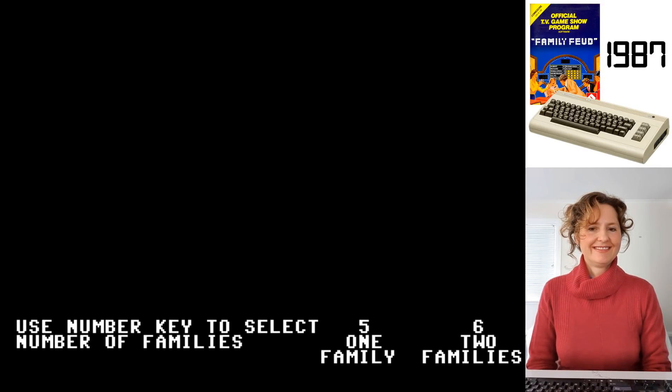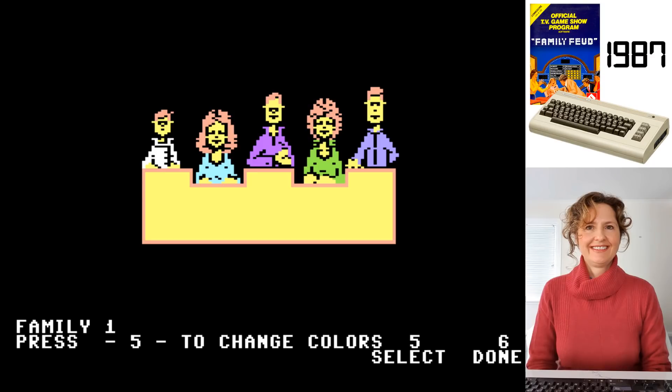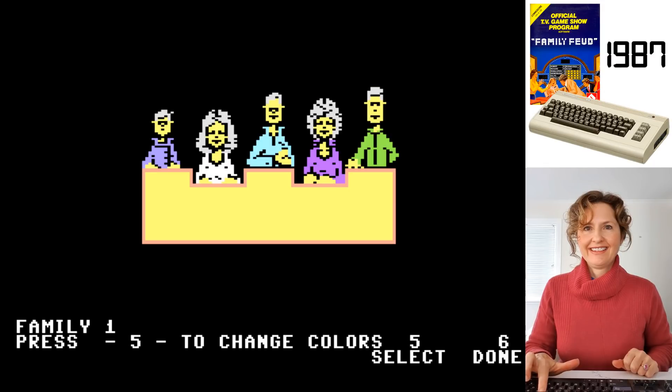So first of all, we're going to select how many families there are. I'm going to tap six because it's going to be two families - it's you versus me. Family 1. Press 5 to change colour. So press 5 a few times to choose what you want your family to look like. It's just changing the colours - you can't change what you look like. You're stuck with your family, just changing their skin colour and clothes.